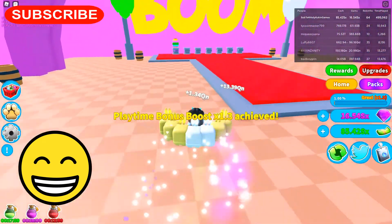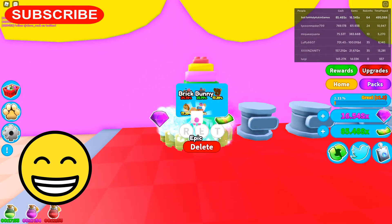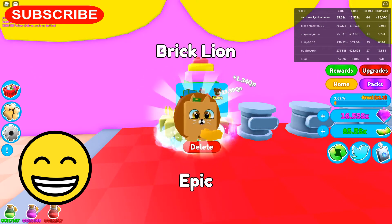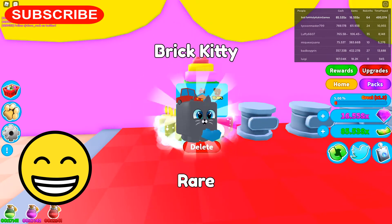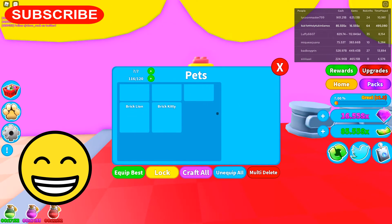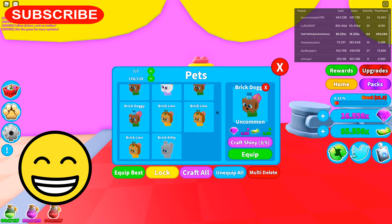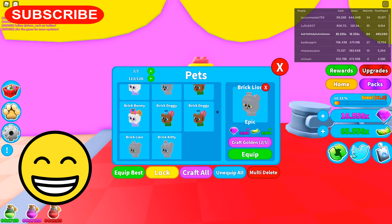I'm going to go get some more pets. Oh a brick kitty, a brick doggie, a brick bunny, brick doggie. I got 2 doggies, 3 doggies. Nope, that's a lion, that's a lion, that's a lion. Kitty, kitty. Oh we got 4. Kitty. The kitty can get crafted. The kitty goes to 2.84. Got 3 dogs, a lion. Oh there we go — craft him. So now I got 2 lions and 2 doggies.